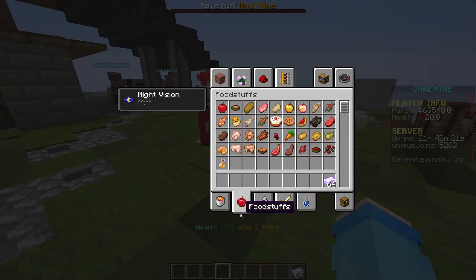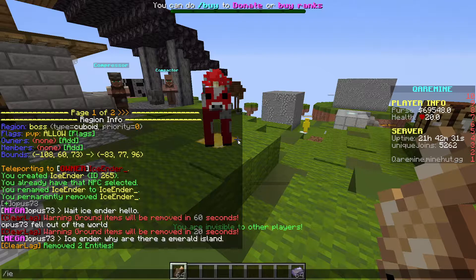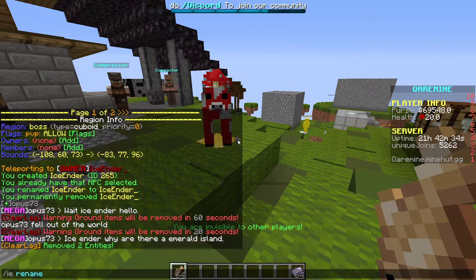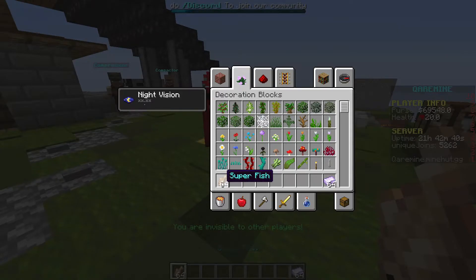Let's take raw cod and rename it. You guys also need the ItemEdit plugin — both download links will be in the description of this video. Slash ie rename. Let's do 'Super Fish.' It has been renamed to Super Fish.